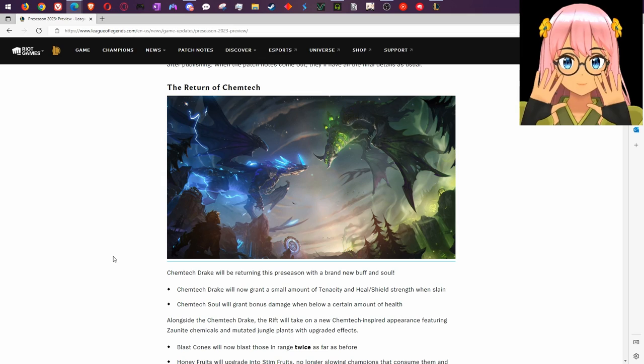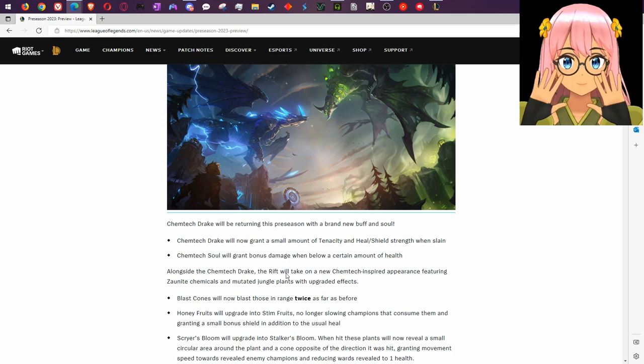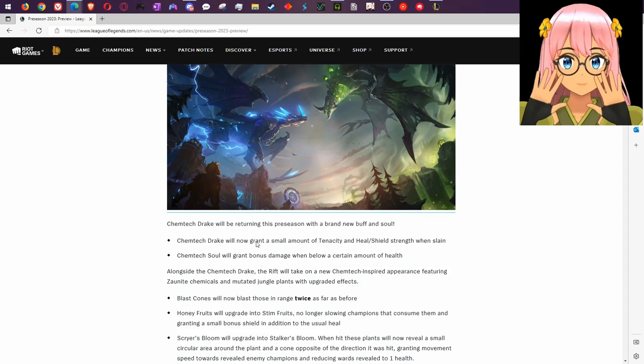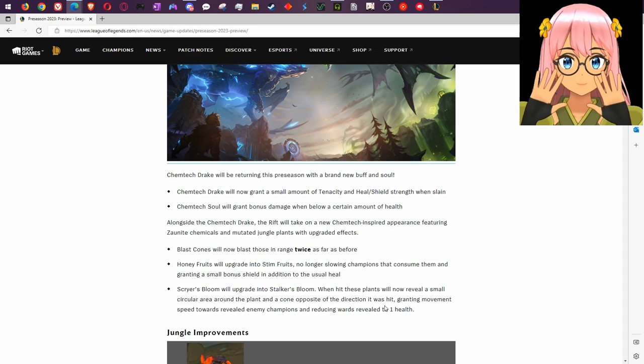First up: the return of Chemtech Drake. Chemtech Drake will be returning this pre-season with a brand new buff and soul. It'll now grant a small amount of tenacity and heal strength when slain. Chemtech Soul will grant bonus damage below a certain amount of health. Alongside the Chemtech Drake, the rift will take on a new Chemtech-inspired appearance featuring zonite chemicals and mutated jungle plants.